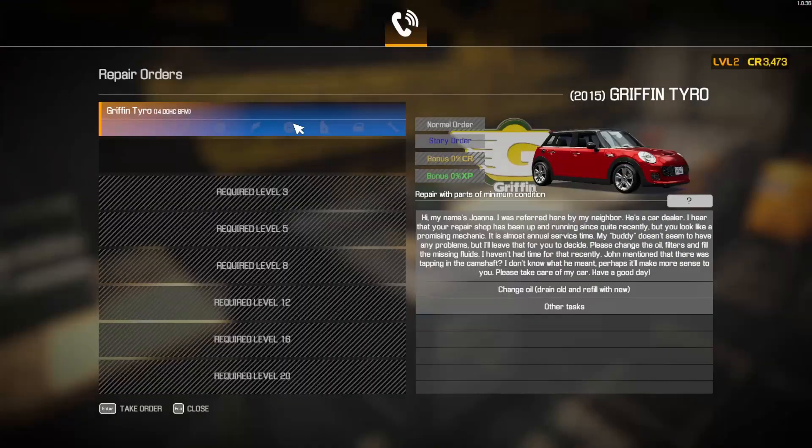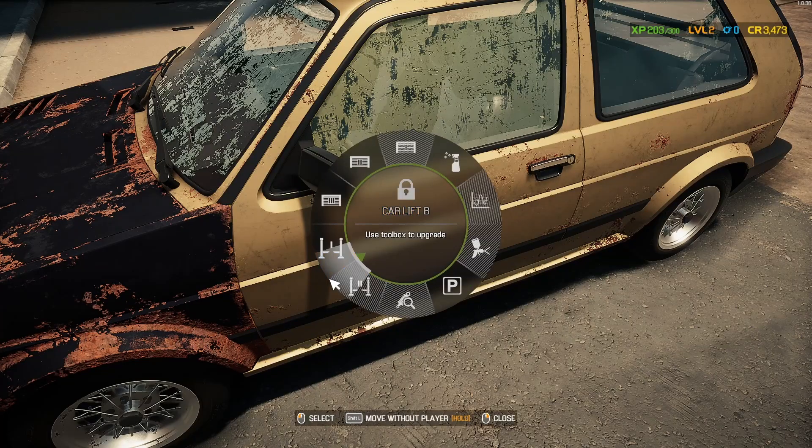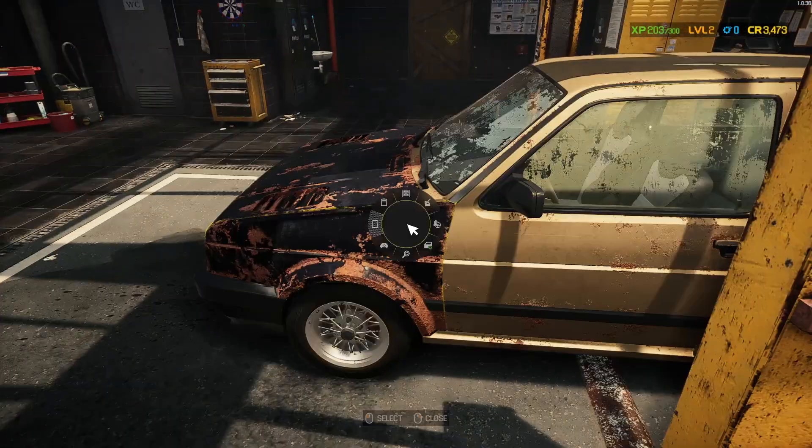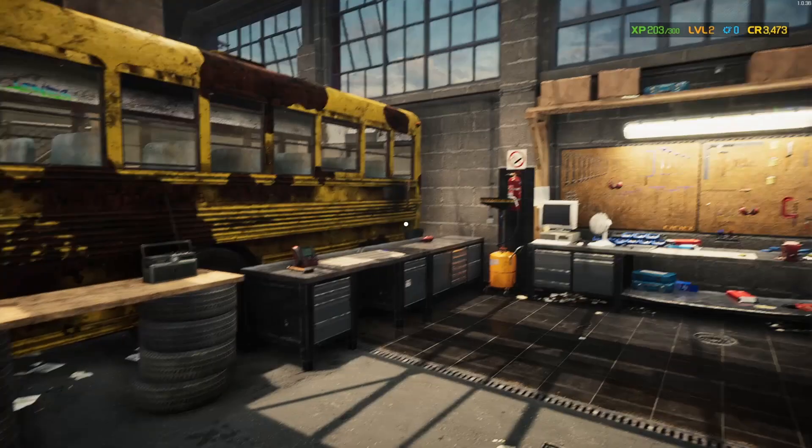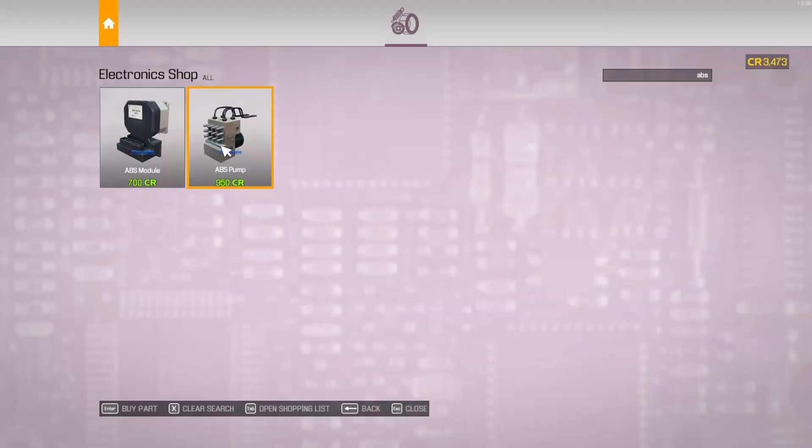Let's do this car first — he needs his brakes done, and ABS. We can do the ABS module right now while the car is still on the ground.